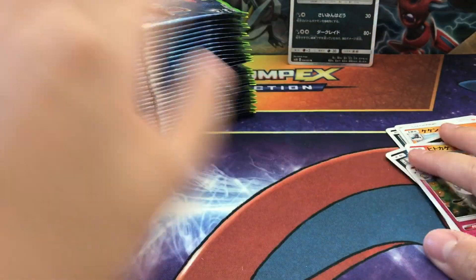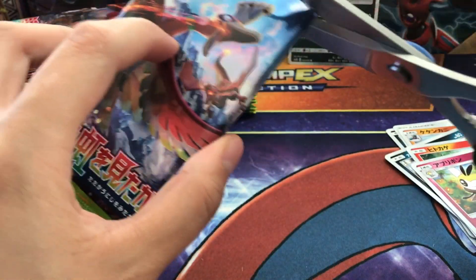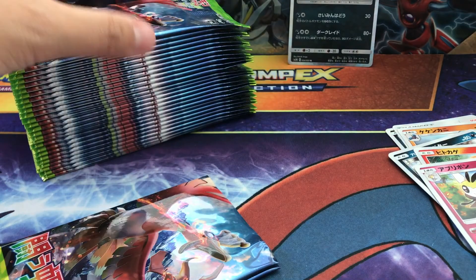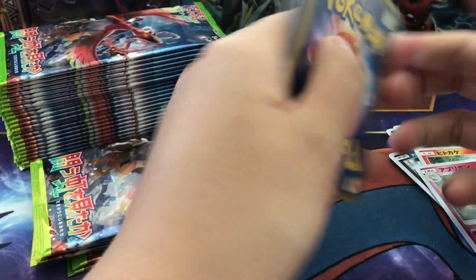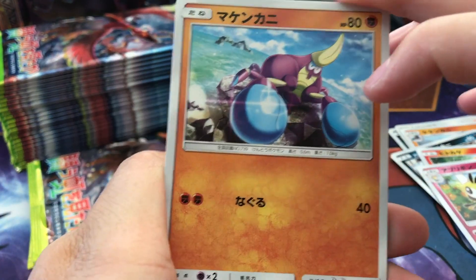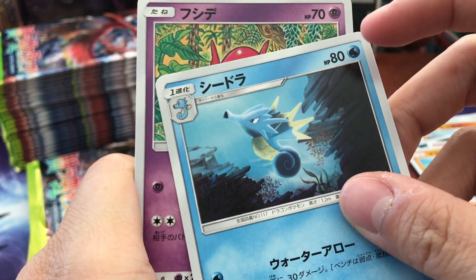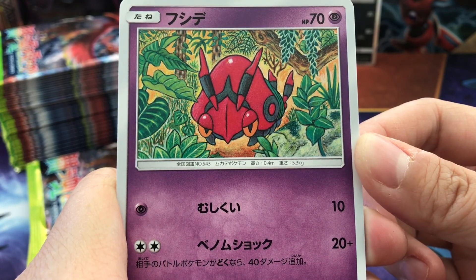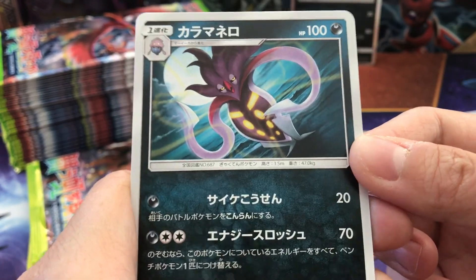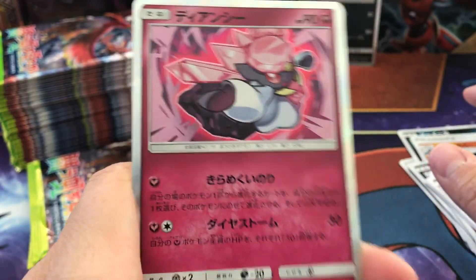I just have to be careful cutting — last time I almost cut the cards and I was so upset about that. Alright, here we go! We got Crabrawler, Horsea, Seadra. Our rare is a Malamar, and the ultra rare is a Diancy holo — very cool! That is awesome, I love the holos. I'm so excited for this set!